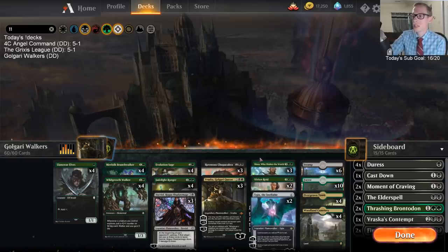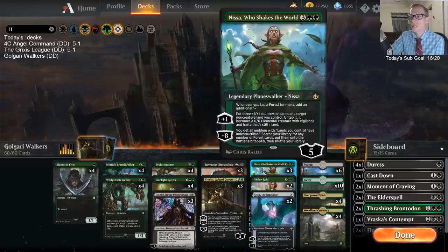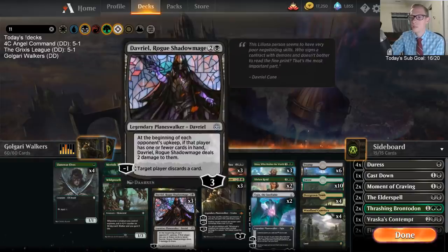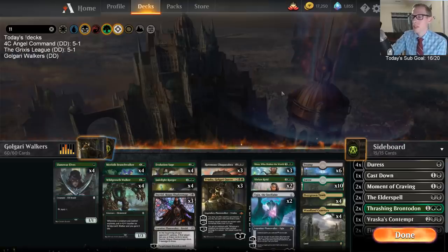Getting to Nissa or Vivian Ultimate is really nice. If you do Vivian Ult and put a bunch of forests on the battlefield and you have an Evolution Sage, that puts a whole bunch of counters on something else — you can really go crazy with that. So that's kind of our deck.